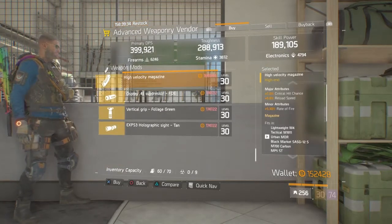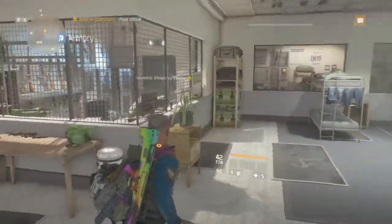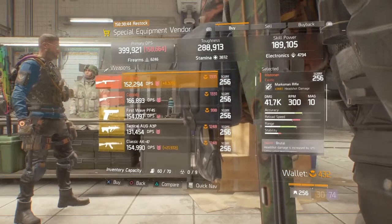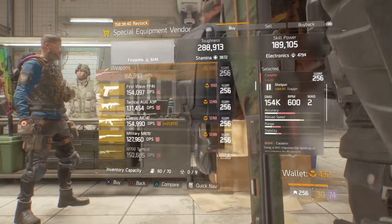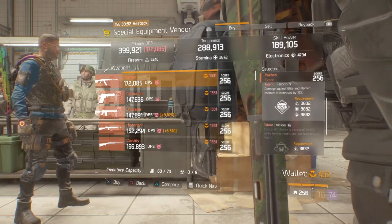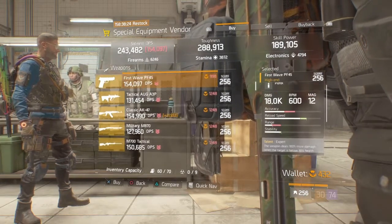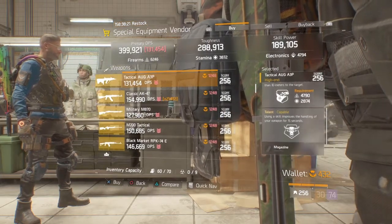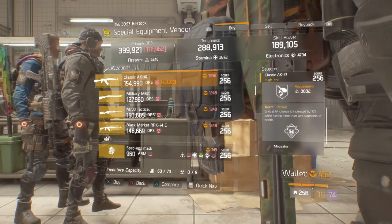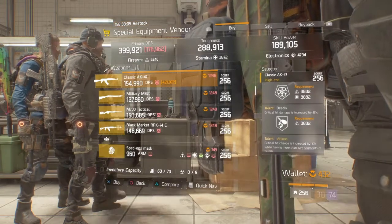The rest of what's in the Advanced Weaponry Vendor, I don't think you guys should take too much. The High Velocity Magazine is pretty good but they're not focusing too much on that. Let's check out the Special Equipment Vendor. This week they have the Pecan, Centurion, Liberator, Historian, the Cassidy, etc. The Pecan looks pretty okay with the Ferocious and Vicious, but depending on your PvP or PvE build, it's entirely up to you. The AK-47 is okay — Vicious in the third slot, Deadly in the second, and Swift in the first, which you can swap out for whatever you need. That's a pretty good one.